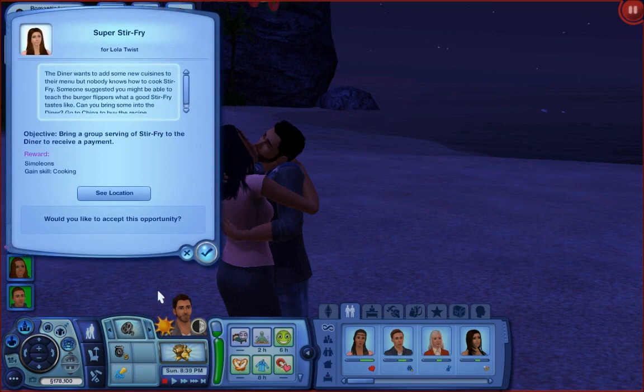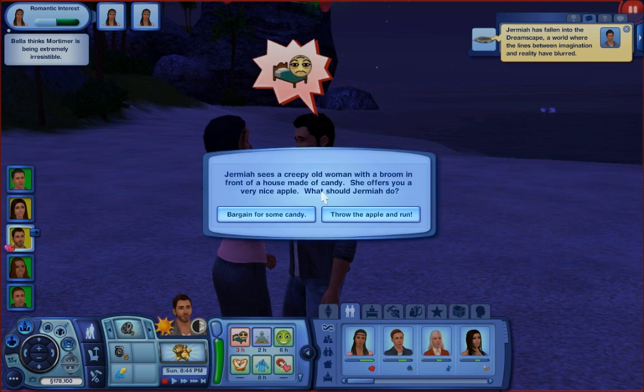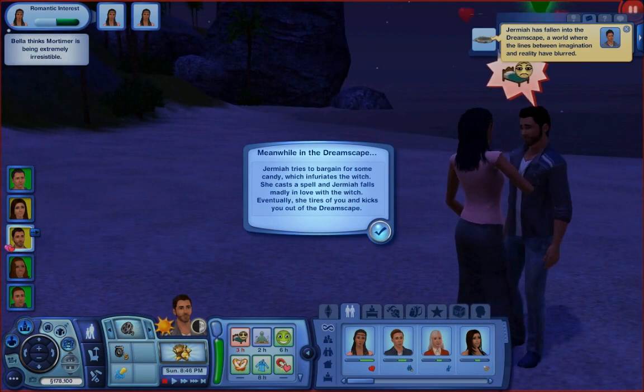Jermiah has fallen into dreamscape. He sees a creepy old woman with a broom in front of a house made of candy — she offers him a very nice apple. He tries to bargain for some candy, which infuriates the witch. She casts a spell and Jermiah falls madly in love with the witch. Eventually she tires of him and kicks him out of dreamscape. So does Jermiah now have, like, a witch? No — just craziness.